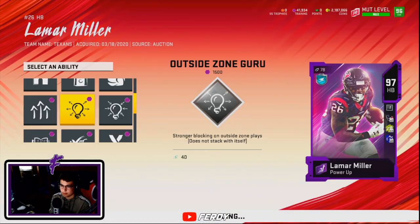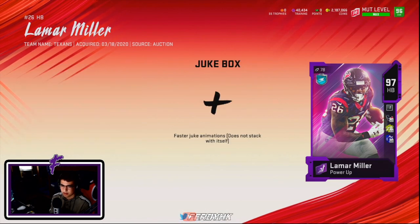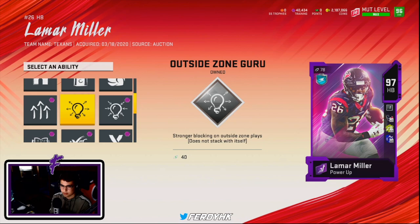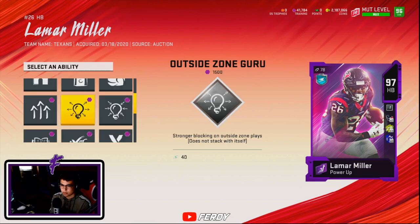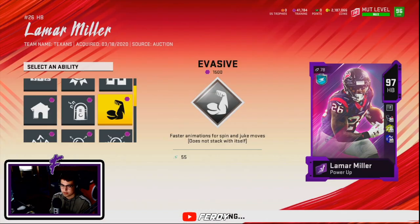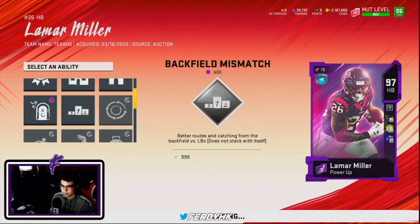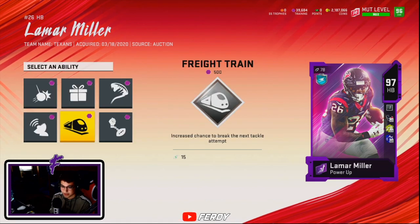I'll put Outside Zone on him, and then — actually, I probably want to get Evasive on him. I'm going to base from the first slot — no, I definitely can't. I definitely should have not bought that. We need Evasive there, then we're going to put Backfield Mismatch on him. Backfield Mismatch is actually kind of broken — I've seen some crazy things happen with tight ends.